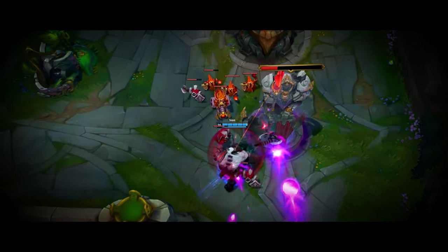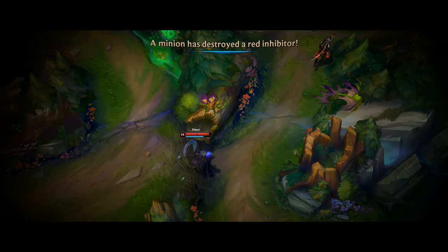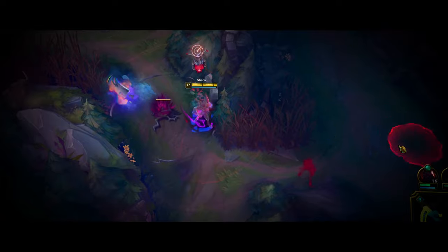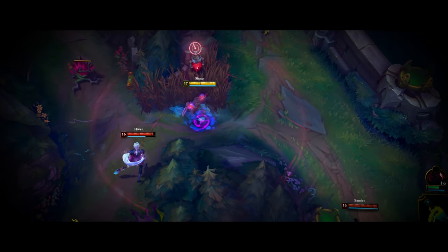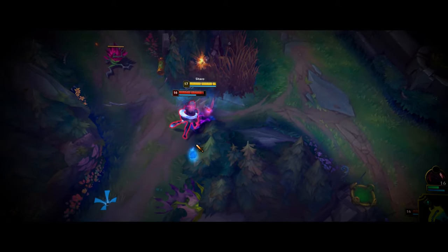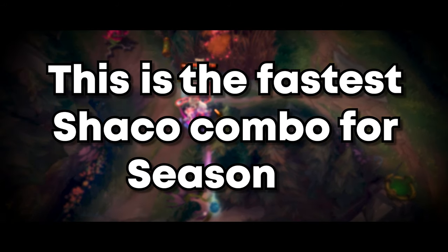As Sion pressures the bot lane, the enemy carries start rotating to hold their base. This is the best moment to catch them off guard. After one glimpse of Samira, I know I have a chance to catch her, yet I immediately change my mind as Hue walks towards me — a safer target. This is the fastest Shaco combo for Season 14.